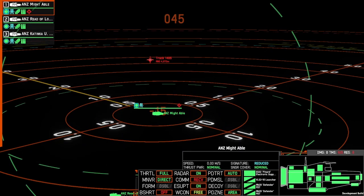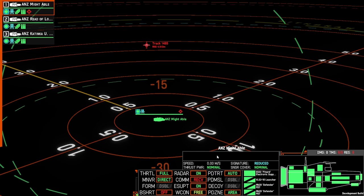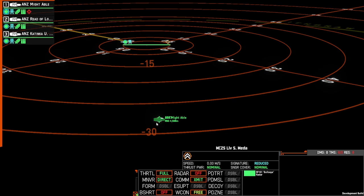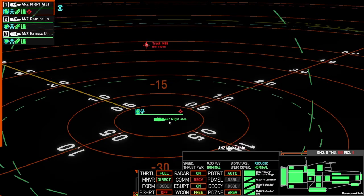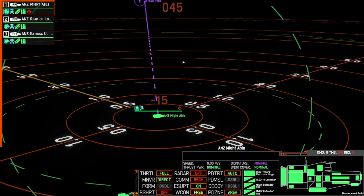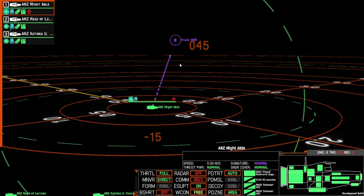The first change within this patch is that fire control radars can now be detected by ELINT from the pinart. Here I have just a simple test on screen. We have an enemy ship — it has its radar off, however it does have a lock on this ship here which is right in front, and we can see that with the lock symbol both on the ship and on the ship card. So when I turn off the radar panel but leave electronic support on, that ship will now turn into an ELINT track because the fire control radar is pointing at my ship.